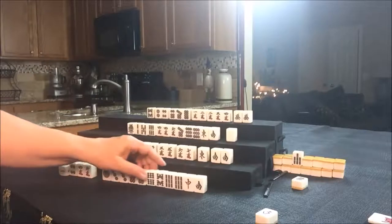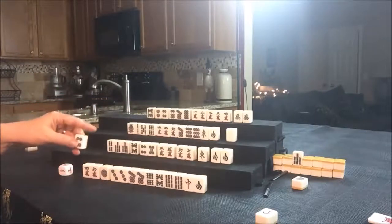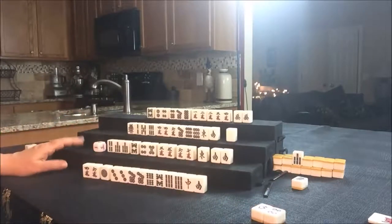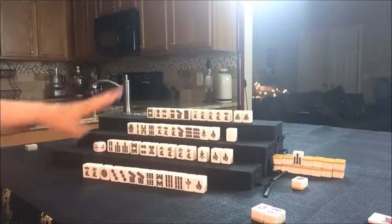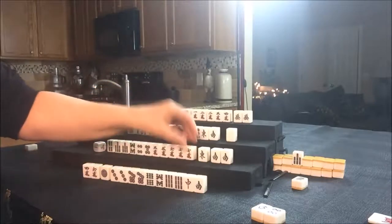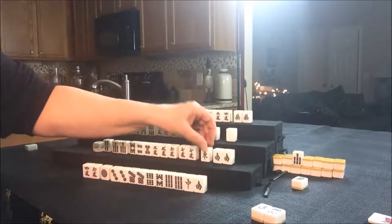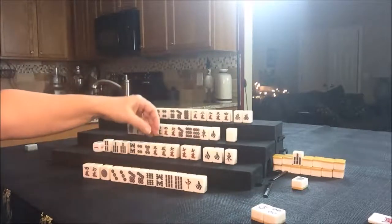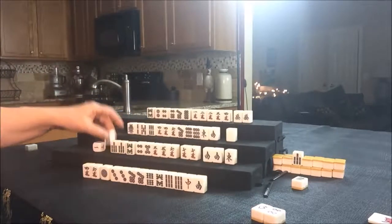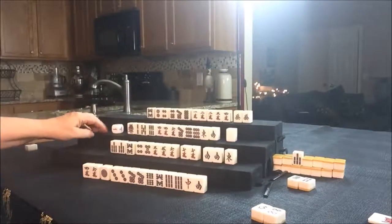East drew a 1 Dot. We're trying to get them to all-Pung, so let's discard the 4 Dot and draw for South. Nobody can take the 4 Dot. South drew a 7 Crack — now they have 3 pairs. Maybe they could play all-Pung. That'd be nice if we can pair up that 8. Let's throw the 4 Bam and draw for West. If they're playing Pinfu, you'd think — why not Chi the 5-6? But Pinfu is concealed, so we can't take that. We're going to draw.